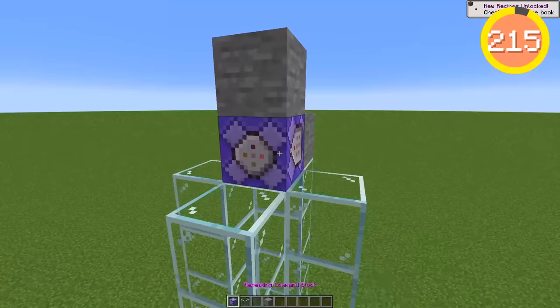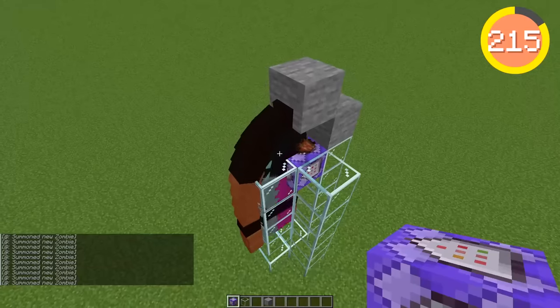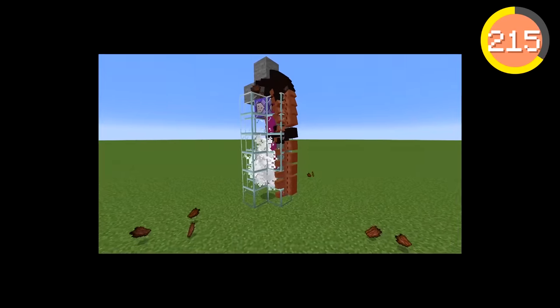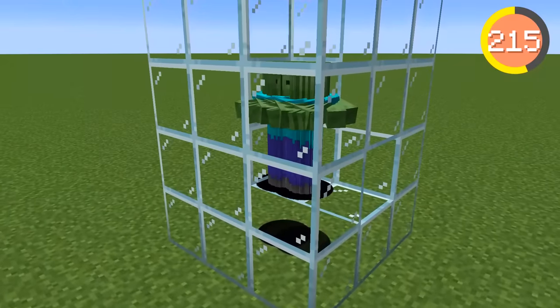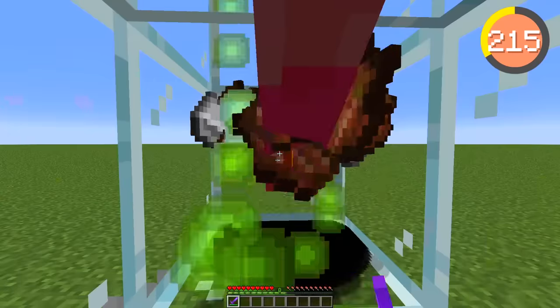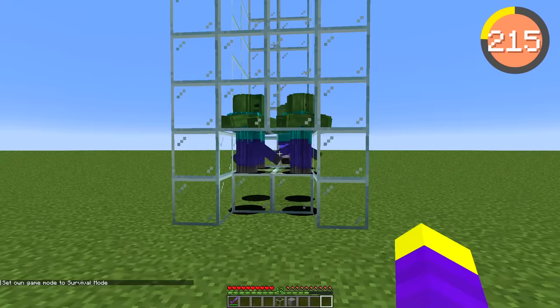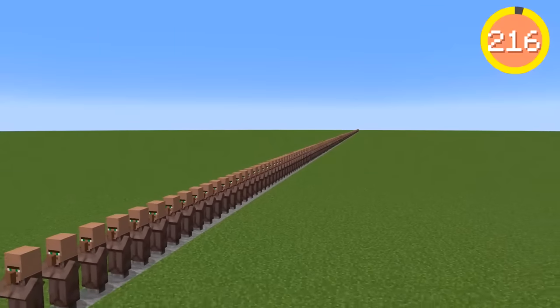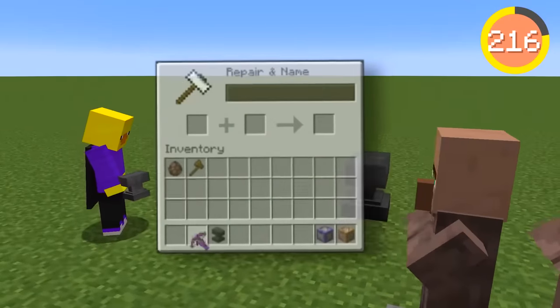If you make a box and then place a repeating command block to spawn zombies, you can make an infinitely dying zombie. What you can actually do is spawn a bunch of zombies inside of the box, and then kill them all with a sweeping edge 100 sword, which is honestly pretty satisfying — and even more so if you make the box bigger. Another satisfying way to kill a bunch of mobs is with a piercing crossbow — we need a max piercing crossbow.